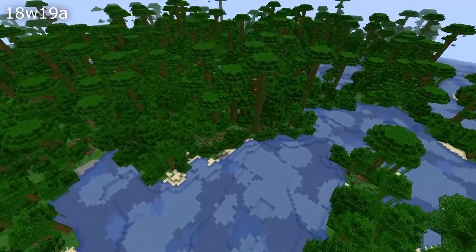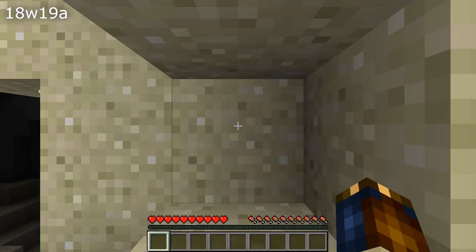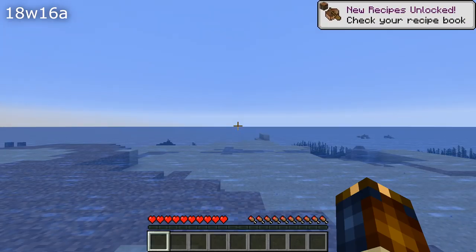A couple of fixes for how you spawn into the world: the Buffet island type could put you into the void when you spawned in — that's fixed. And in normal overworld spawn types, you could sometimes spawn underwater or even in the middle of lava oceans — that is also fixed.